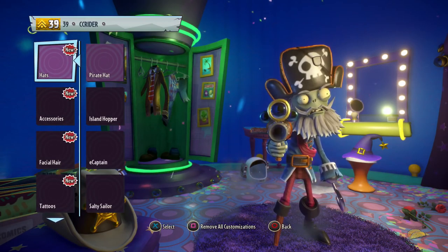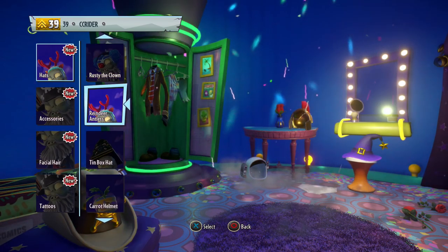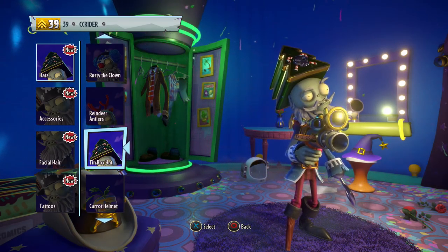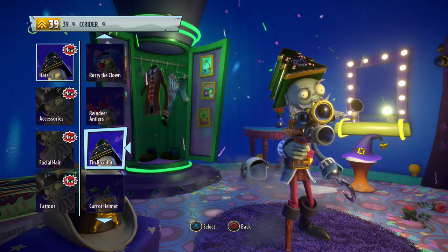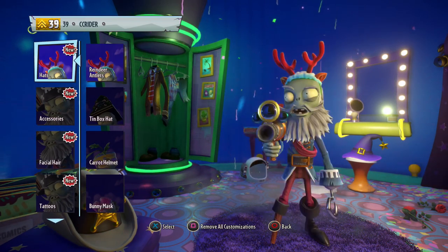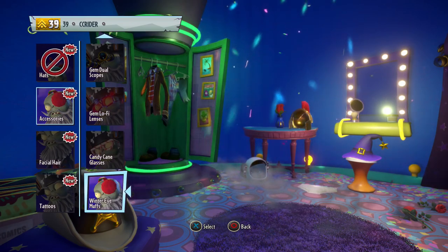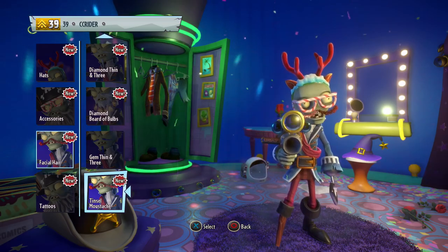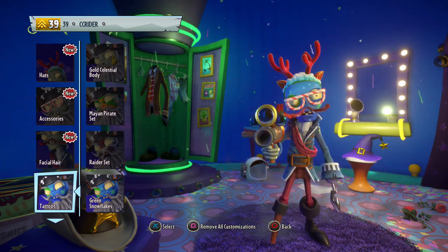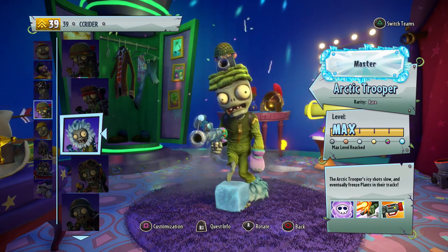Let me know what your favorite Christmas or holiday event customizations you like from this one — I would love to hear. This is a tin box hat — actually, this might have been from the Frontline Fighters Christmas pack. We also have the Reindeer Antlers — pretty sure that's from last year. We'll do the Winter Eye Muffs or the Candy King Glasses. I like these better because they let me include the antlers. For Captain Deadbeard, we only have the Tinsel Mustache — better than nothing — and the Green Snowflakes. That's a weird-looking Captain Deadbeard, but he definitely looks all suited up for the holidays.